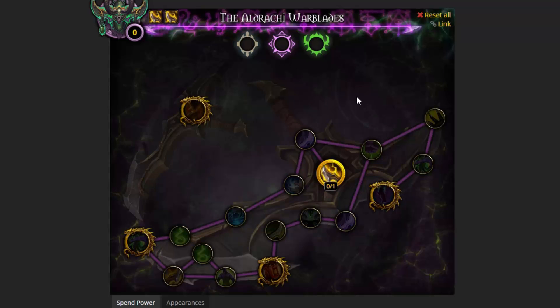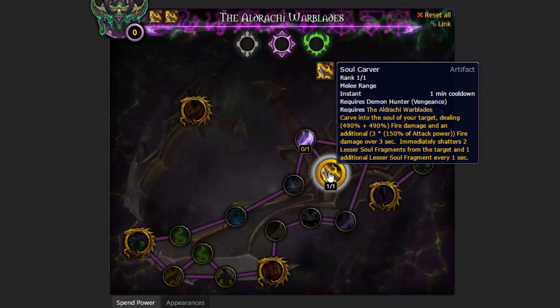Before you do anything, right when you get your Aljaki Warblades, you're going to have to take Soul Carver. This is your artifact ability - it's a one-minute cooldown that inflicts fire damage upon the enemy, automatically rifts two Soul Fragments off of them, and then three Soul Fragments every one second after. That means you're going to have a pool of five Soul Fragments ready to go. You need to use this proactively before you take a big hit, so that when you do drop low on health you have this ready in your pocket - press Soul Cleave, get that big burst of healing, stay alive, and don't freak out your healers.